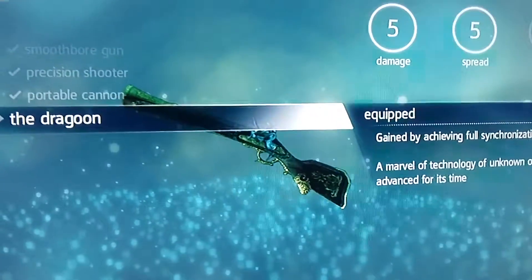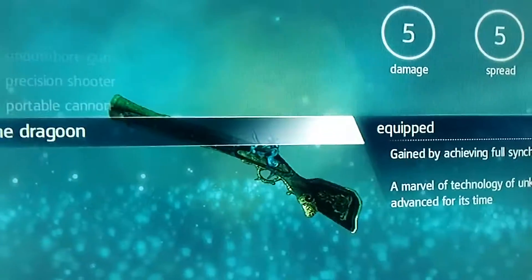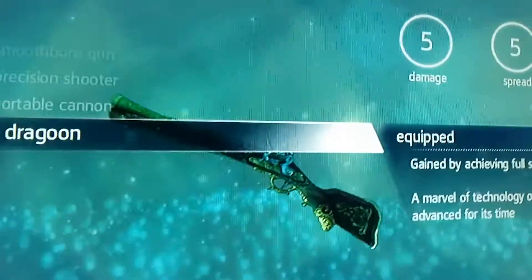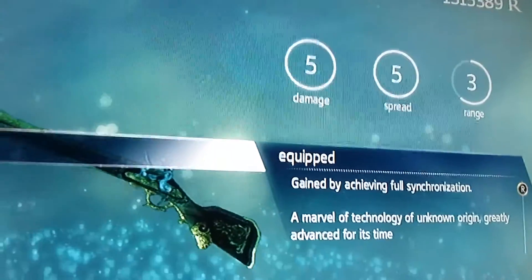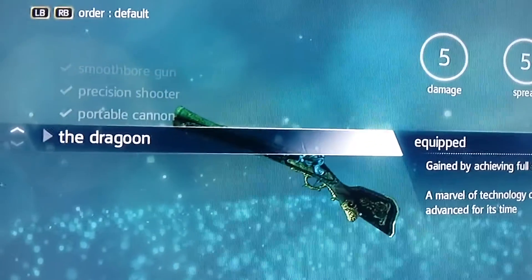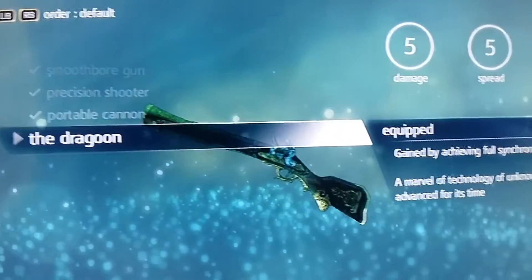In the main game you have pistols, but in this DLC you get something called a blunderbuss, which is basically just an old-timey shotgun. I have one called the Dragon — you get it from getting 100% completion on the main story in this DLC, which is actually really easy because there's like 11 missions. It has max damage and max speed, but the range is no. There are four blunderbusses: the Dragon, portable cannon, precision shooter, and smoothbore gun.